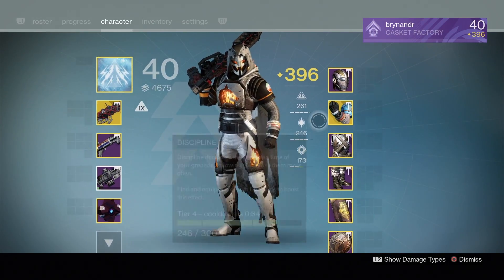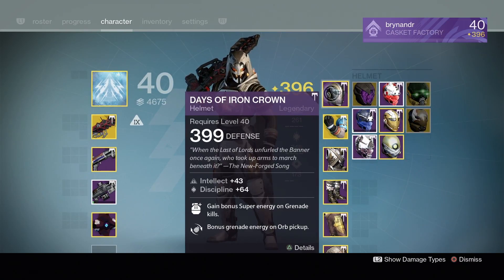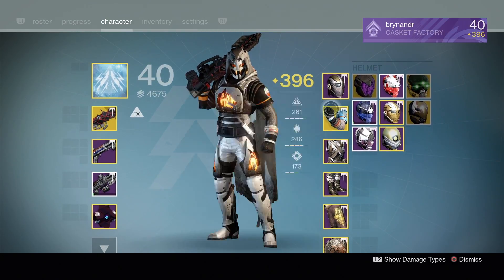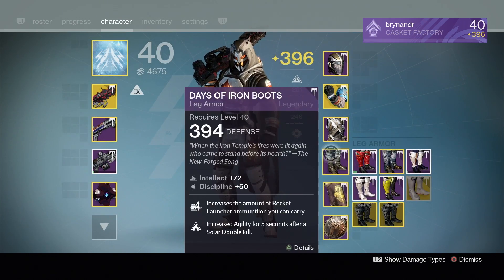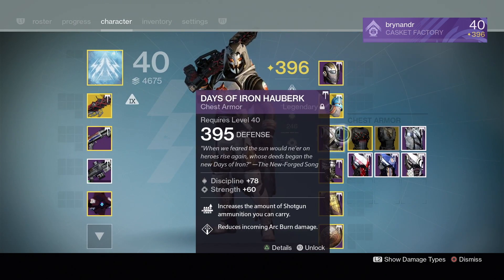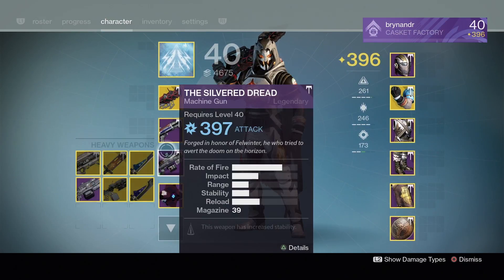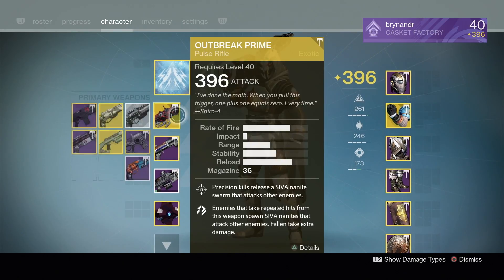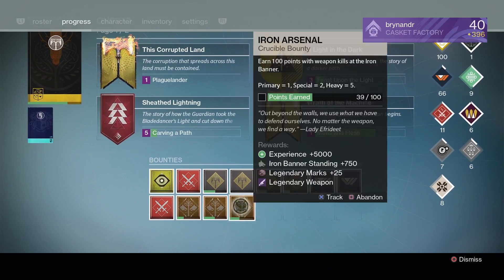We're going to be doing some Iron Banner — this is going to be at least one episode. I got a 399 helmet and I really wanted to keep it. I was like, I'll just keep infusing into this character till it's 400, then all the drops will be 400. Keep everything at 400 from then on, any duplicates can go into making my other characters 400. I'm almost there — then we can have a crack at the hard raid maybe.